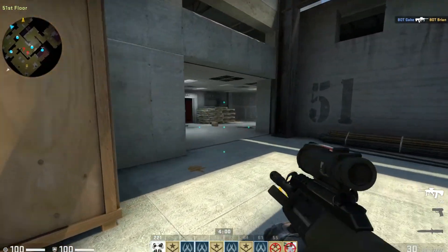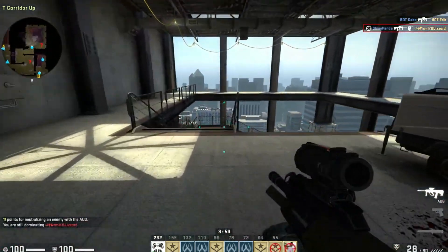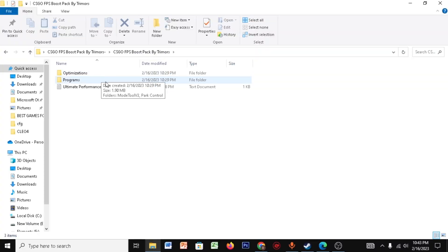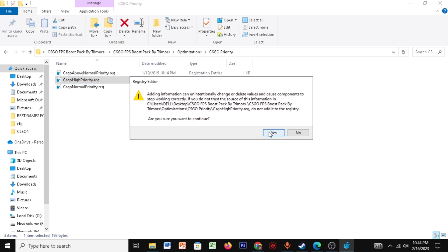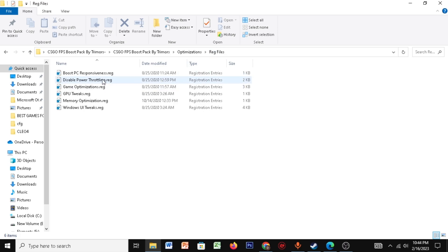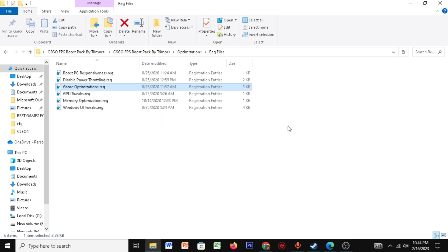Okay, for the next step, I've given you a CSGO FPS Boost Pack by Trimmers in the description. Go ahead and download that. Open the folder, go to Optimizations, then CSGO Priorities, and make sure you click CSGO High Priority.reg. Click Yes, click OK. Go back, then click on Reg Files and enable all of them — click Yes and OK for each one.